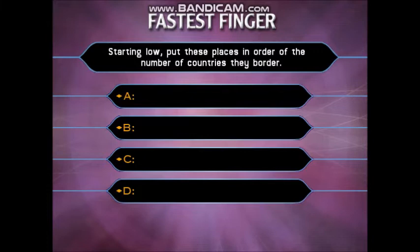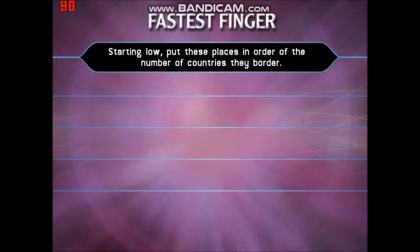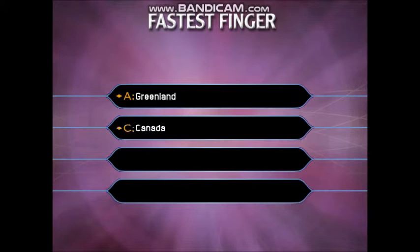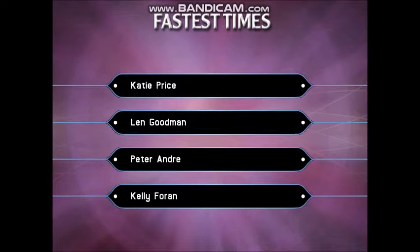Starting now — put these places in order of the number of countries they border: Greenland, USA, Canada, Mexico. Time's up! Let's see the four answers in the correct order. The first was A, second was C, then it was B, and finally it was D. Now let's see who got it right in the fastest time. Player two, well done — you're the fastest and you're going to be the first to play Who Wants to Be a Millionaire!